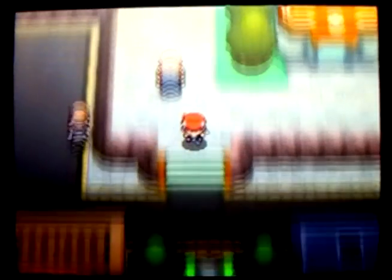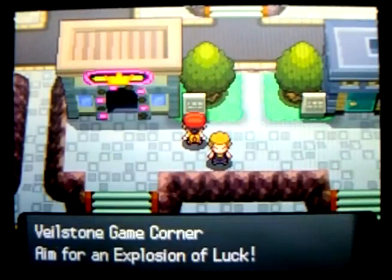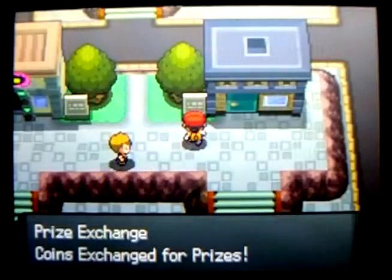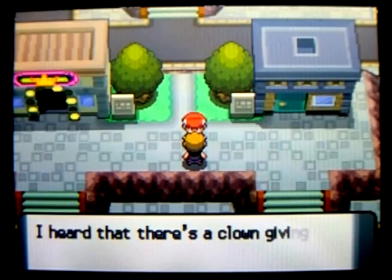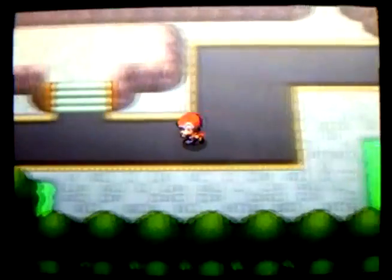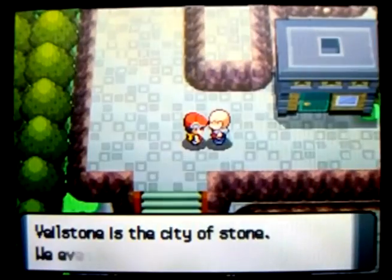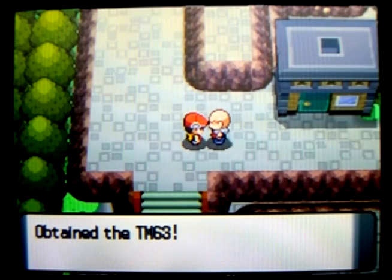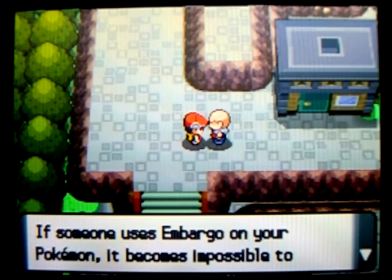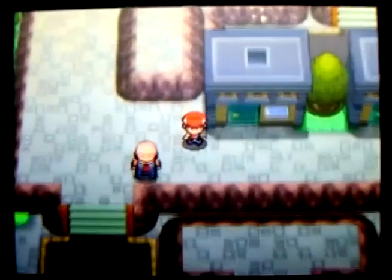Believe it or not, there's actually a lot more for you to do in Veilstone City. There is a gym in this town, but there's something also very fun here — the Game Corner and the Prize Exchange buildings right south of the Pokemon Center. In order to get in, you have to have the coin case. Talk to this guy first on your way there. He'll give you TM63, which is Embargo, which you will not want to teach your Pokemon right now. It might be good in competitive battling, but do not use it in-game. It's really bad.